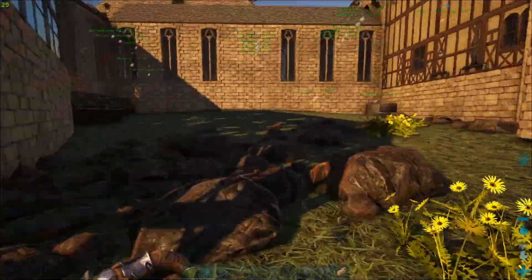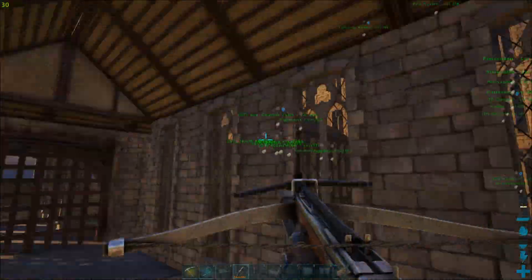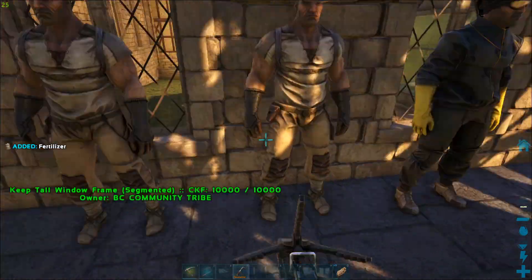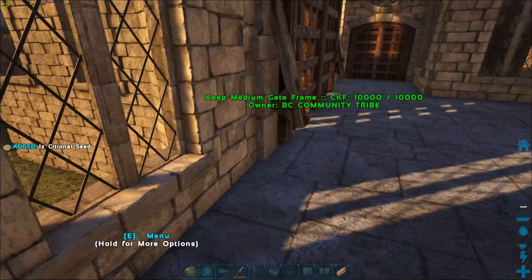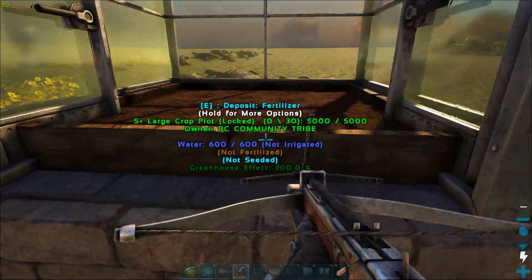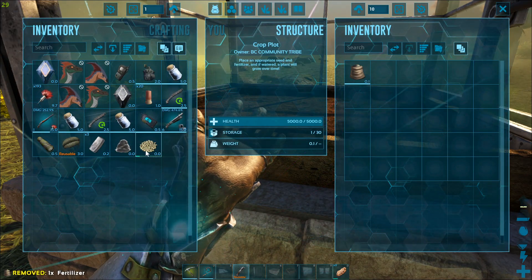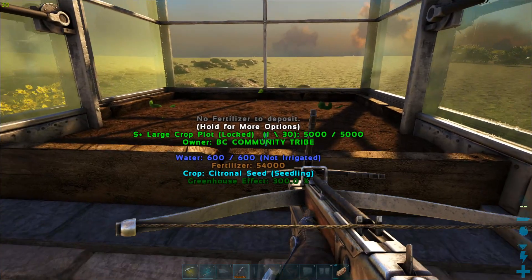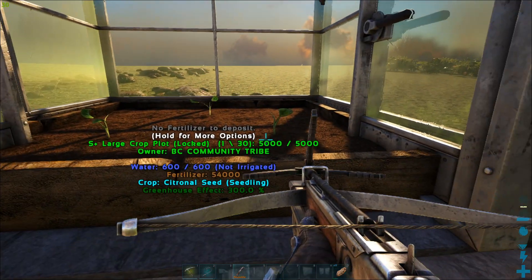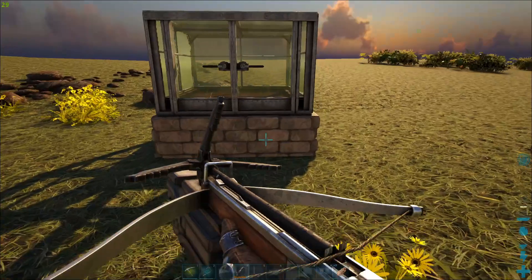Now I'm going to go grab some seeds from the gardener and grab one fertilizer to show you how it all works out. It says 'not irrigated' but it's showing 600 water from the beehive working. I'm going to put the fertilizer in here and put the seed in here - now it's seeded. Eventually the farmer will come and fill this up with more fertilizer. I just have to let it sit for a second and it should do that by itself, and then it will grow.